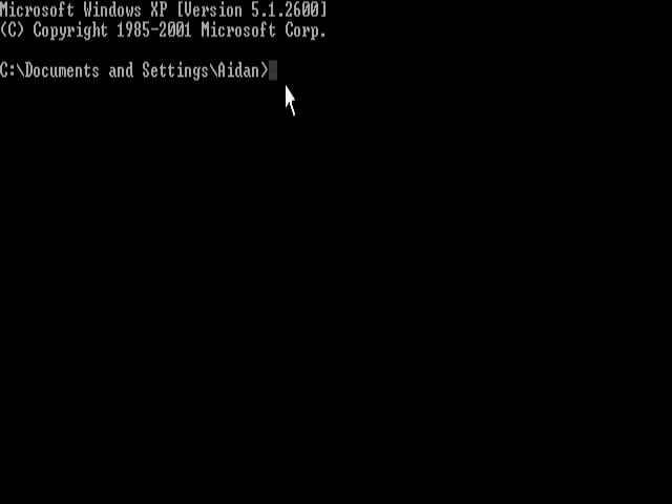I'm only going to be using Command Prompt for just now because I have a better program to view them. It's more... I don't know, it's better. But if you don't want to download stuff, right now you'll learn how to access BBS programs through a Windows XP Command Prompt.